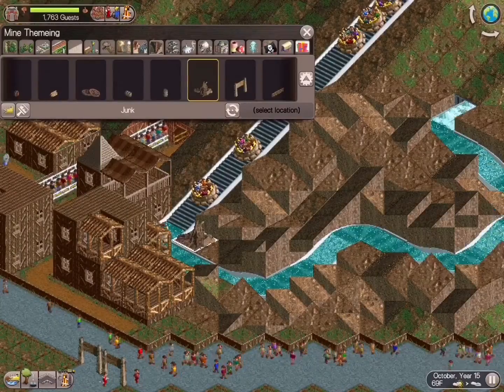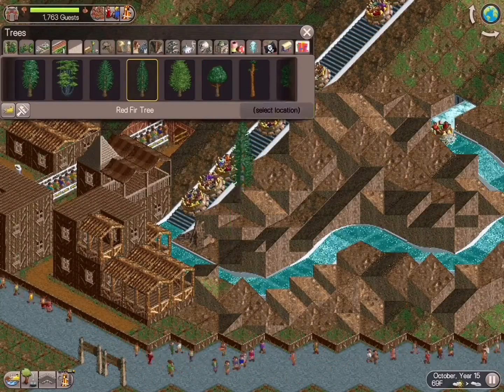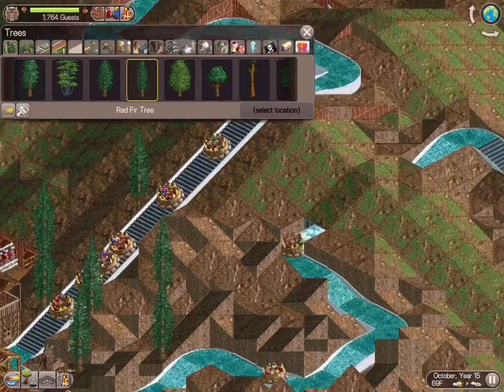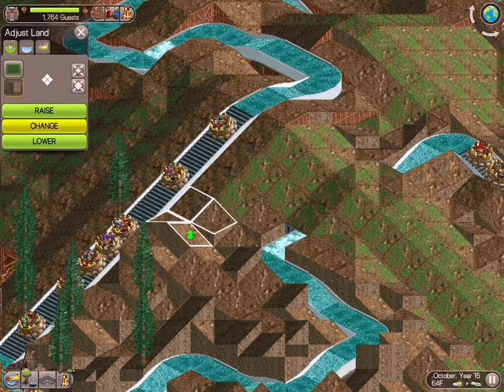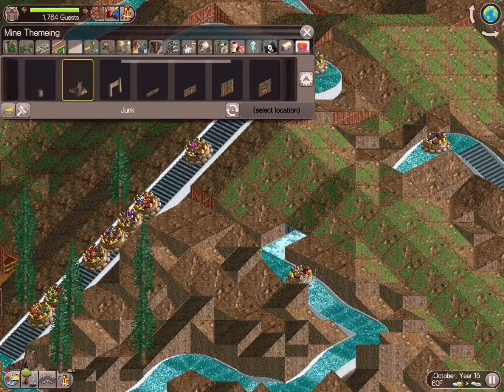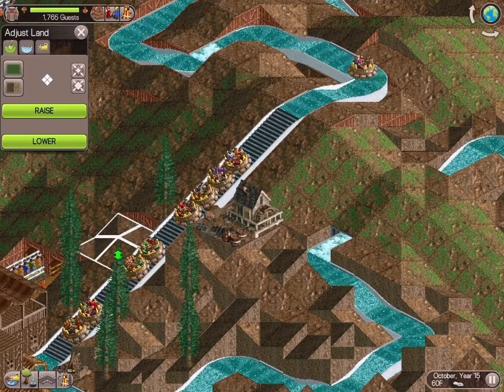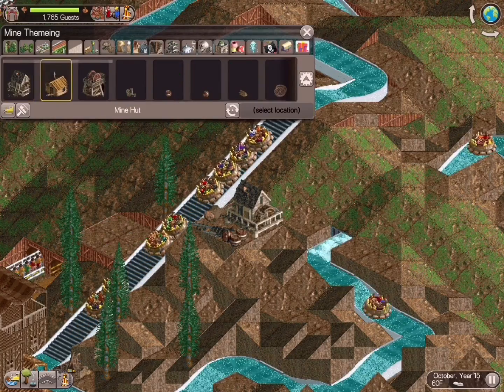Look at how awesome that ride looks going down that canyon — so cool! I'm putting it on Joshua Fisher: he asked us to choose this ride for the mountainside, this was his suggestion, so I'm putting it up to Joshua Fisher — what do you want to name this ride?